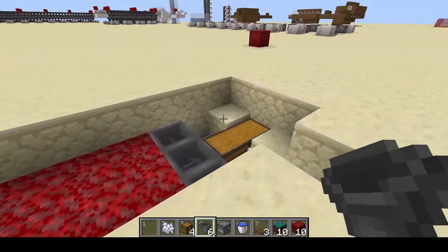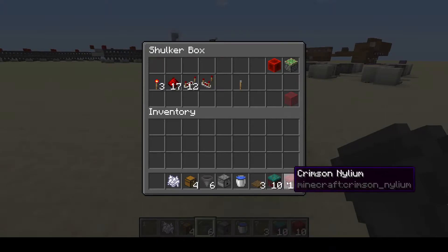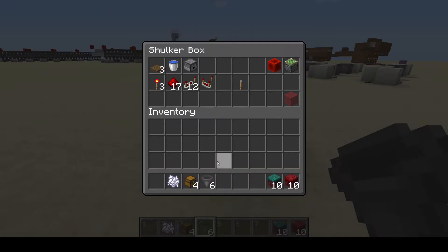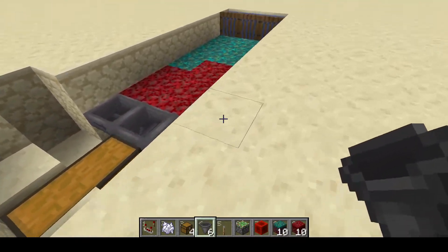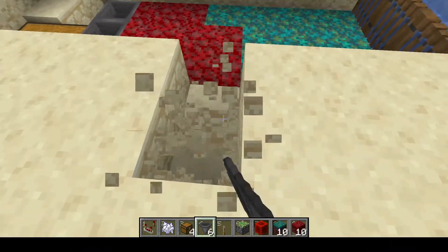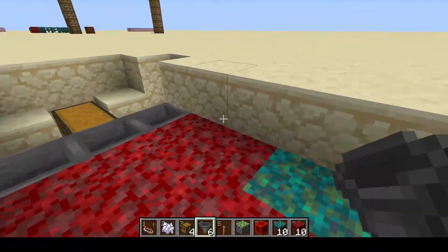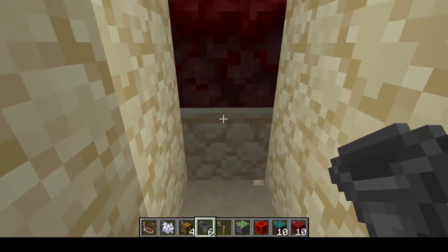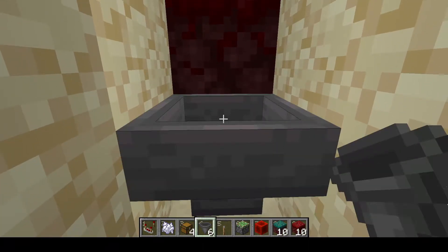Over on this side is where we need to start with the redstone. We almost forgot — we need to put the bone meal line into the dispenser, so come to the opposite side that your redstone is going to go. Dig down until you're one below the nylium, take that block out, hold shift, and place a hopper going into there.